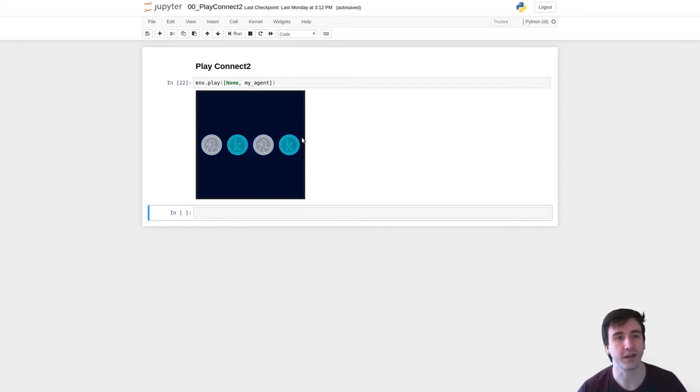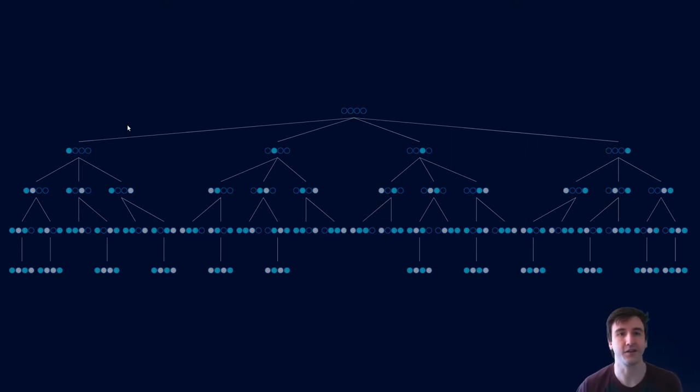We've chosen Connect2 because we can visualize the entire game tree and see exactly what's going on during Monte Carlo Tree Search. We start with an initially empty board. Player one plays in the first position, player two can respond in one of three ways, player one can respond in two ways, and so on until we reach a terminal state. In Connect2, there are 24 terminal states — twelve are winning for player one, eight are draws, and four are losing. So it's pretty hard to lose this game.